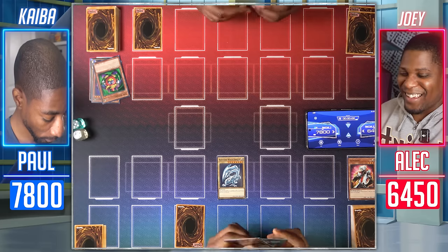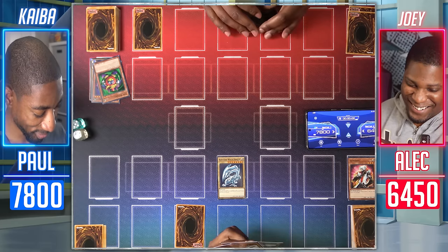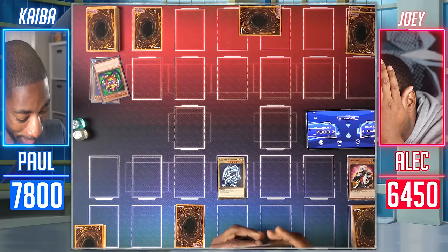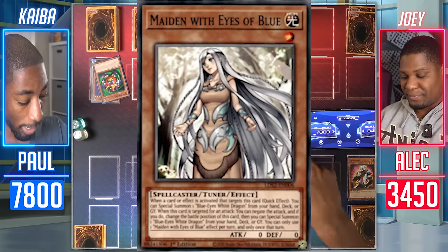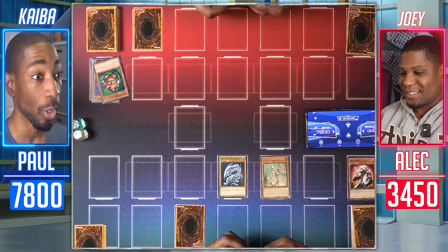I draw. Blue-Eyes White Dragon attacks directly — 3,000 damage. Normal Summon my Maiden with Eyes of Blue in attack mode. In main phase two. Your move, Duelist. Draw for turn. Set. Set. End my turn.